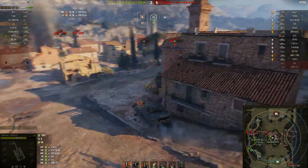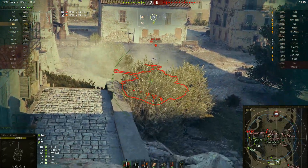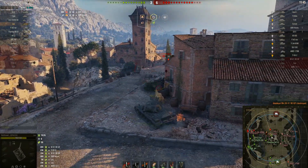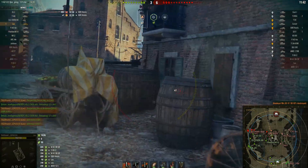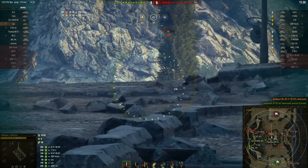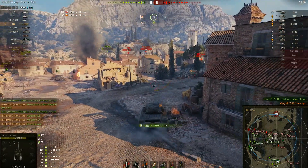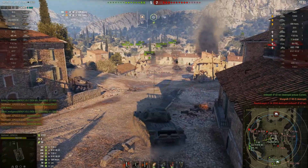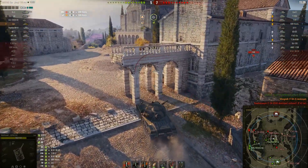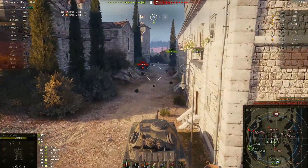155 millimeters is not a lot of pen, but if you get lightly armored vehicles like the M41 90 GF that completely ignored me, or the T-50 that decided to move up — and yeah, he's dead — this vehicle can do some serious damage. That's what I've noticed while playing.